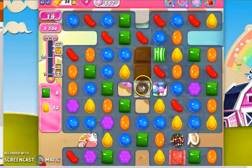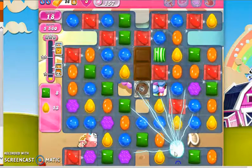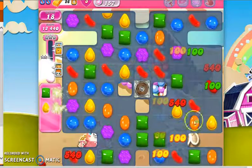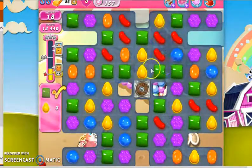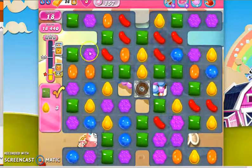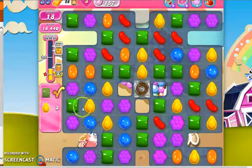There needs to be a challenge in these levels for them to be very fun. Here's a situation where I can make my own fun — I have a color bomb and I can match it with a wrapped candy. That's better than just going with a direct yellow, because if I were to do that, it would only collect the yellow order. But by going with a wrapped candy, I not only collect yellow, I also collect everything on the board and get a fresh setup. So I have all the green collected now.